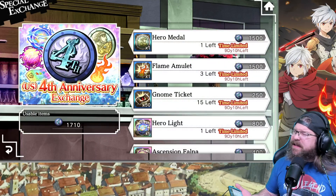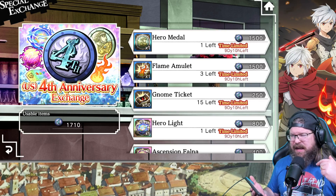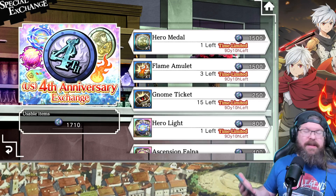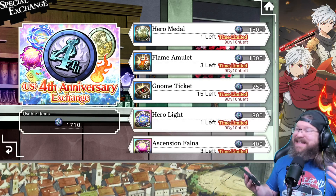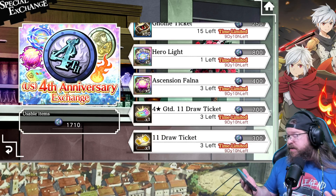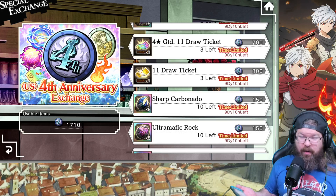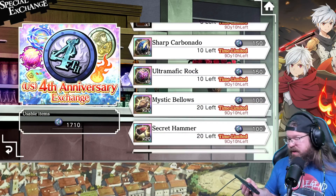They're basically roughly the same, though the JP coin shop does have one sweet little addition which we'll talk about in a moment. For the US fourth anniversary coin shop — which launched around the beginning of April or late March — you were able to collect coins and exchange them for pretty sweet stuff. You've got hero medals, flame amulets which equate to prism bonds, gnome tickets which turn into star bonds, hero lights which are exceptionally hard to come by — five of them for 800 coins, super worthwhile. There is also a four-star 11-draw guaranteed ticket, and you can get up to three of those.